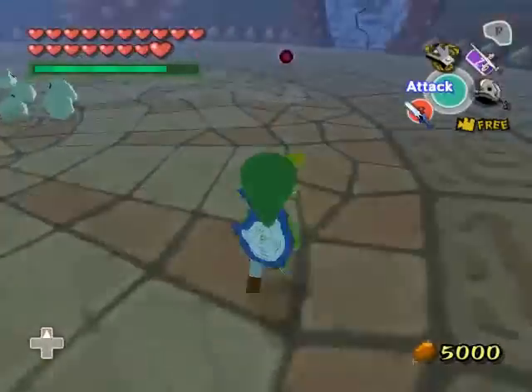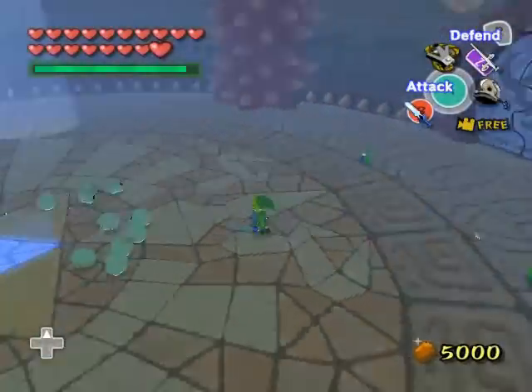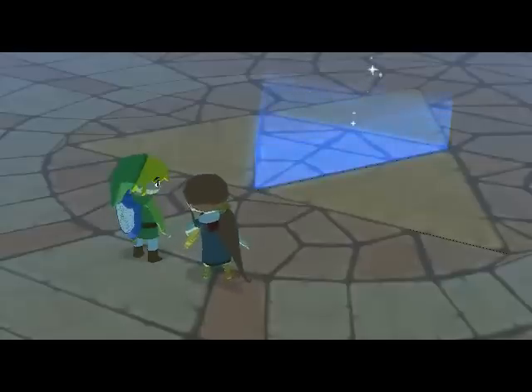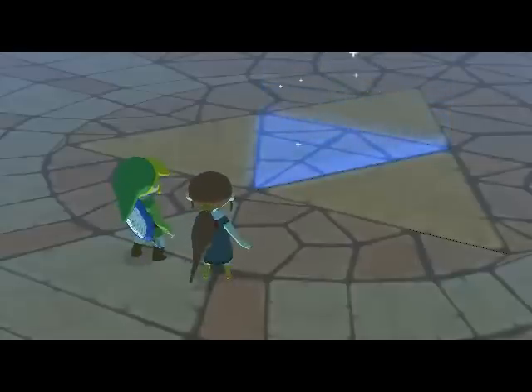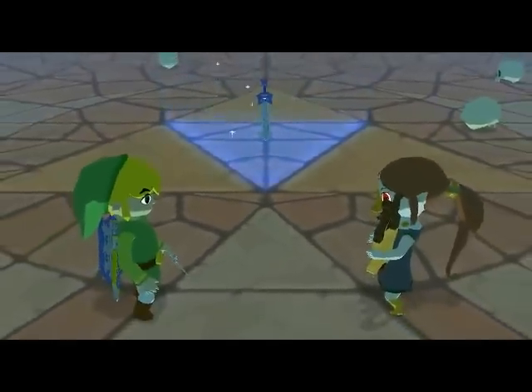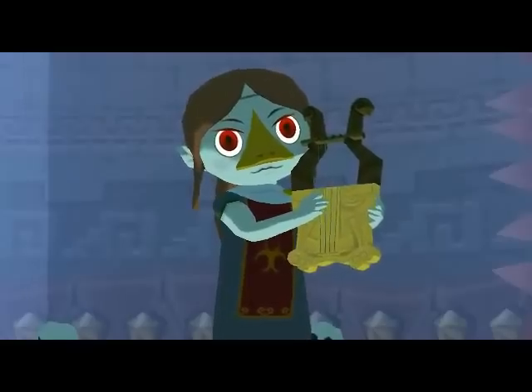We're done with the Earth Temple, but if you think that's a sign that we're done with those Floormasters, then you're in for a surprise. But for now, let's carry out the ritual to power up the Master Sword, which can apparently teleport right in the middle of the room. Yeah, powerless sword my ass.